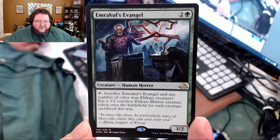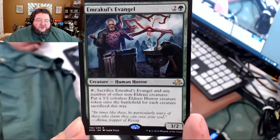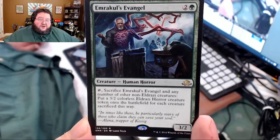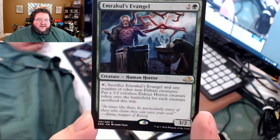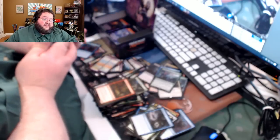Here's another crazy weird card — three casting cost, 3/2 human horror. Look at the stuff growing out of him, and he's drowning that guy! Emrakul's Evangel: attack to sacrifice Emrakul's Evangel and any number of other non-Eldrazi creatures, put a 3/2 colorless Eldrazi Horror creature token onto the battlefield for each creature sacrificed this way. He kills himself and everybody else, you get 3/2s to replace them all. I think the card's definitely playable — probably in some sort of green-white token build.